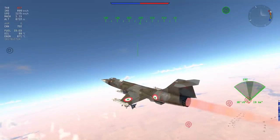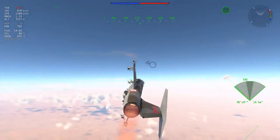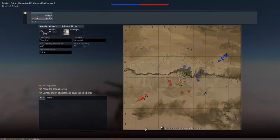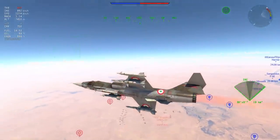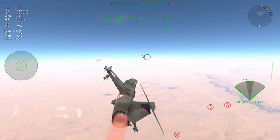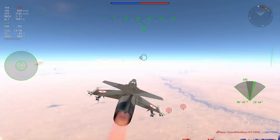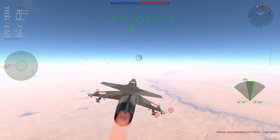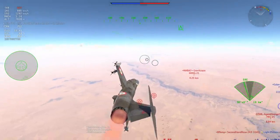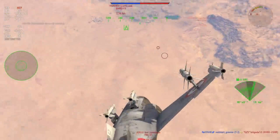The F-104S does get two AIM-7Es which you can slave to the radar, and you do get some RWR as well. No flares, but you get a whole lot of speed, meaning at lower altitudes you can probably outrun some missiles if you're at top speed — but I wouldn't count on it. Until you get the AIM-7s it's not going to be easy to fly. It's a bit of a struggle, but it's a little derpy plane you can just muck around in.